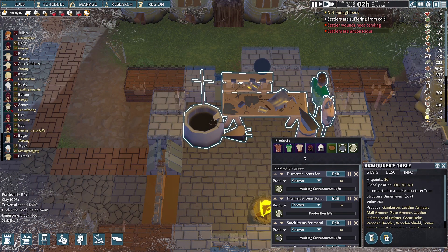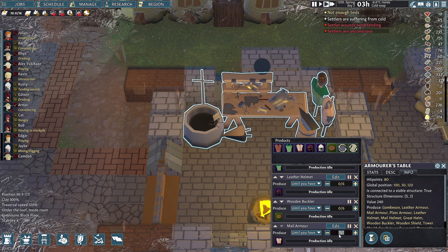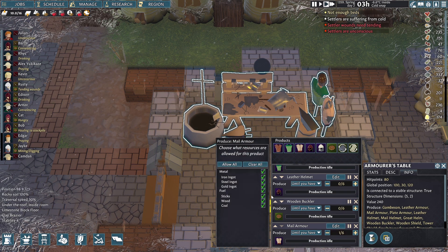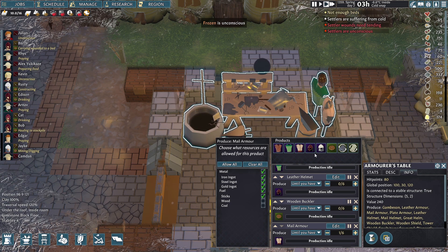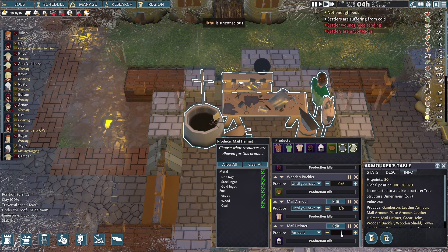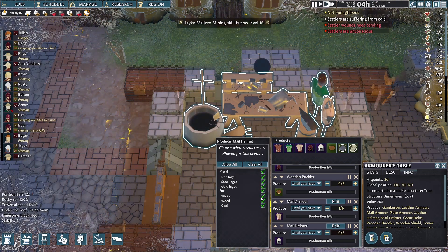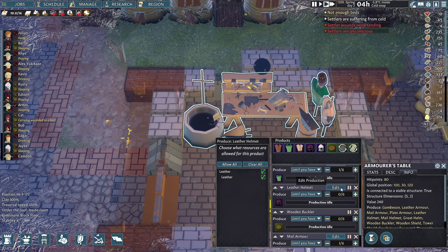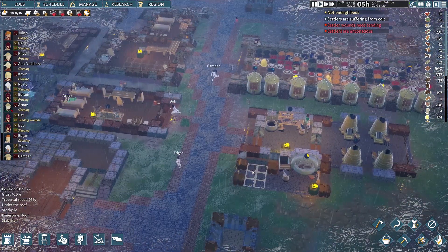We can do male armor — until we have six chest pieces. Six male chest pieces, and then six male helms. We'll use the research results to add that to our crafting list.